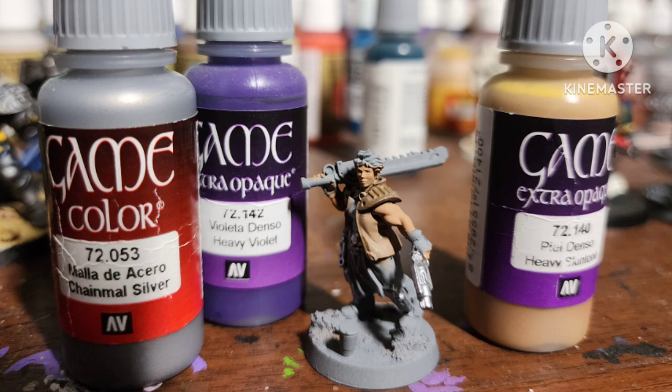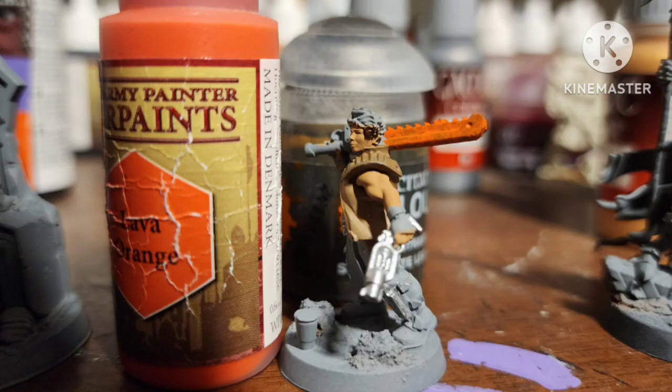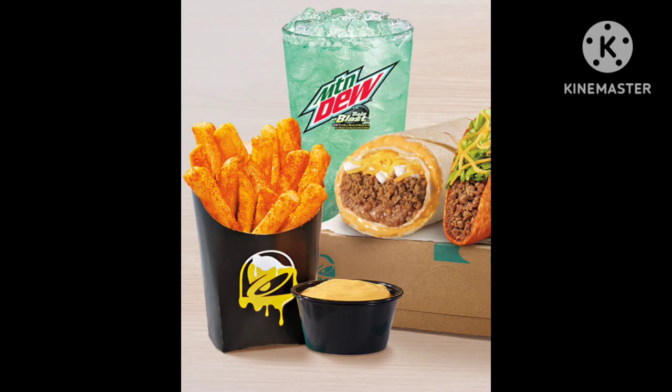Only the blade of the chainsword gets the silver, and the rest of it is Lava Orange by Army Painter because it's a nacho fry. You can also put down a tan before the orange to have it apply better, and to get a little bit of the fries peeking under all the whatever they put on it to make it orange and nacho-y.